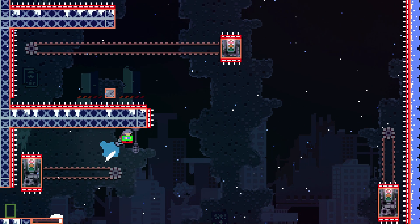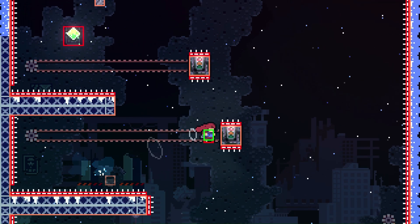I was also able to remove a Zipper and Dash Crystal from the last screen of 1B by supering off this block of wallbent.